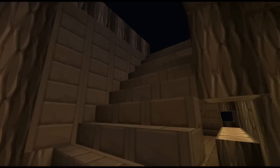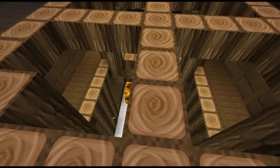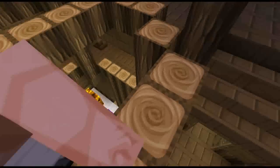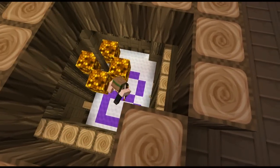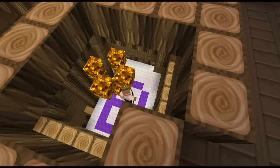Through here there's another staircase leading up to the top floor where the chandelier is hung. On the right side here you can see the large B in purple with the white background, representing Brittany.